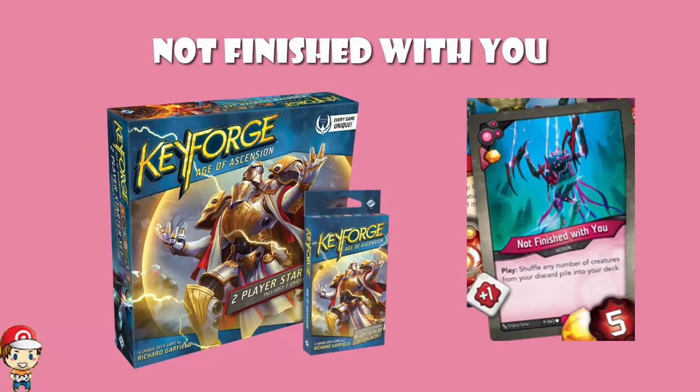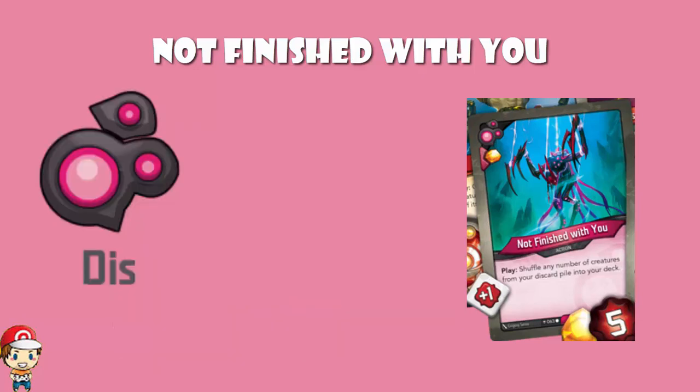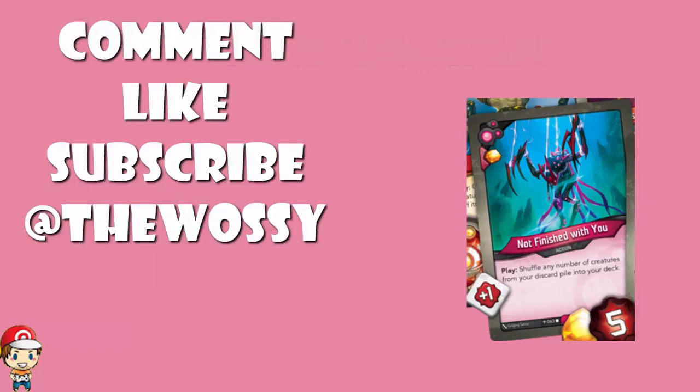And those, ladies and gentlemen, are the cards from Dis that we have had revealed so far from Wave 2. I'm a fan of Dis — I love this house. It is my wife's favourite house, incidentally. She loves annoying me playing Dis, and I must confess I like Dis for the same reason. It's an annoying house that tries to slow you down, and there is nothing we've seen from Wave 2 yet which makes us think that's going to be any different. Go nuts in the comment section, but please do remember the rule — be nice. Make sure you like this video, subscribe to this channel, and follow me on Twitter at TheWossie. Look after yourselves till next time. My name's Ross and you've been watching Wossie Plays.